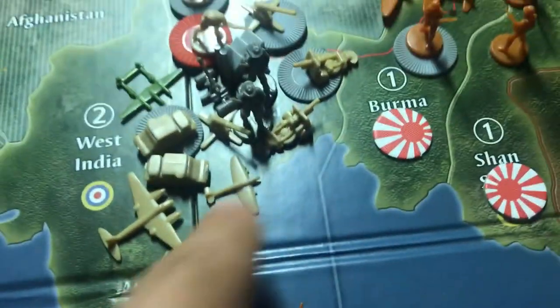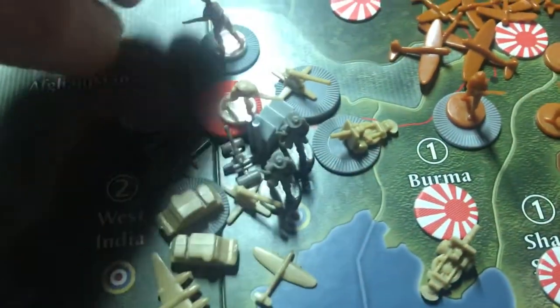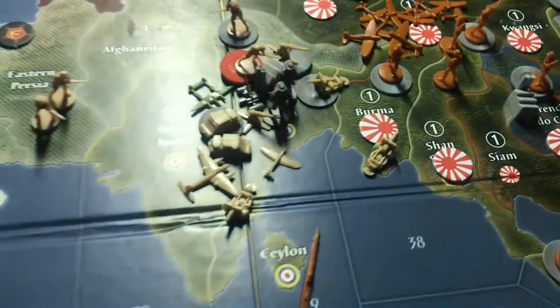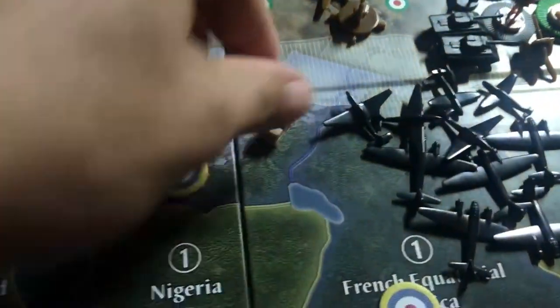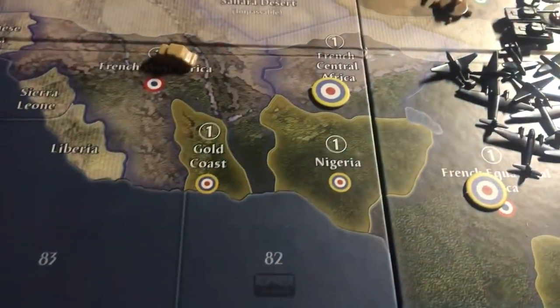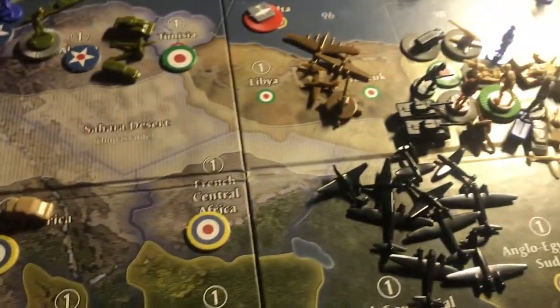We'll start off with this side. I'm going to bring the artillery, peel one guy from my stack, and attack Burma. I'll bring a fighter into that battle — so two twos, a three, and a four — and the Japanese have two men. I'm going to take French West Africa with this mech, so that is now British. And those are all my attacks.